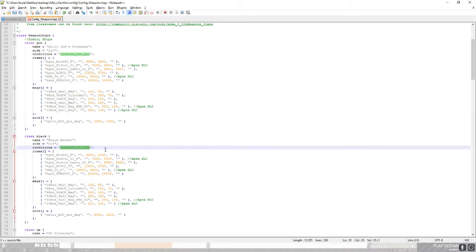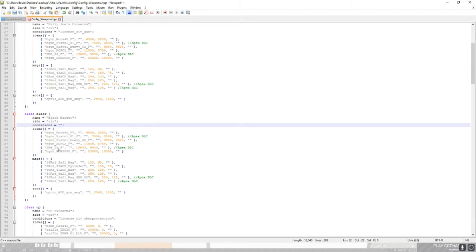So these are kind of all the items that are in the store, which are scopes, magazines, and just the general guns. What we're going to be doing first is actually editing the markers.